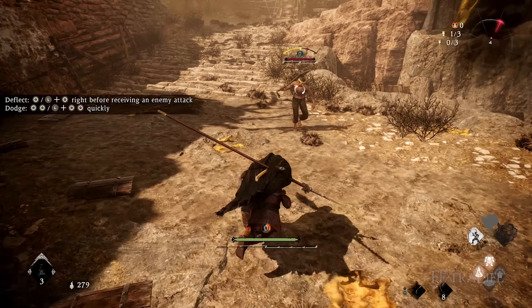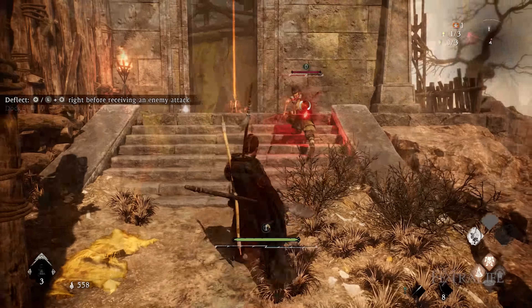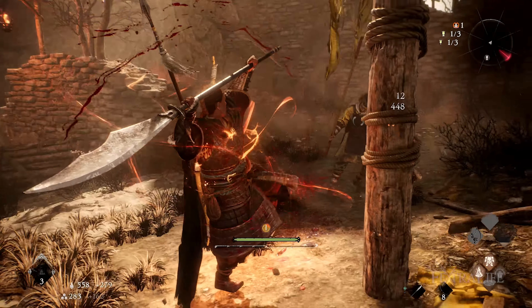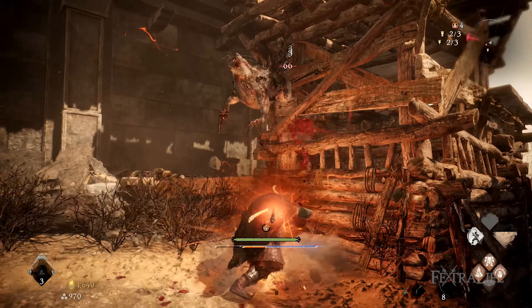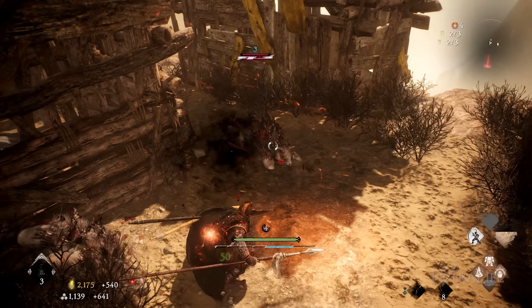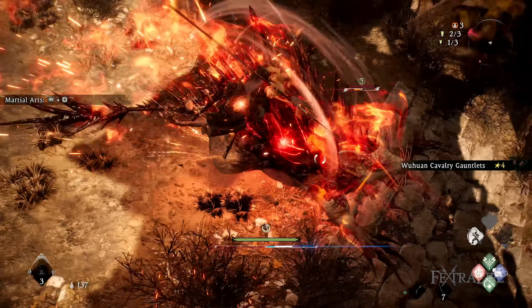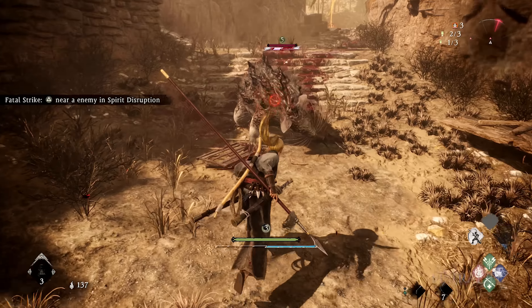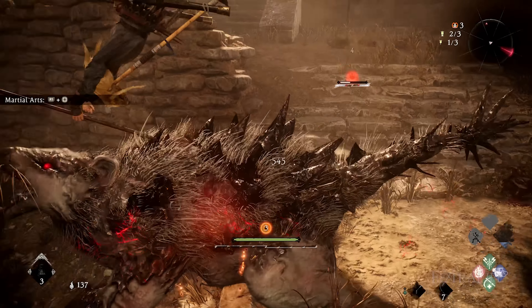Koei Tecmo has also adjusted the deflect move by giving you a little more time to perform it, which is great considering how effective it is in-game, and you'll have to master deflecting sooner or later. A pro tip from one of the developers: you can deflect enemies who attack you from behind as long as you time it correctly. However, you won't be able to block enemies attacking from the rear, so you'll want to deflect as often as you can, which also leaves the enemy in a vulnerable state. Learning how and when to use this move is one of the keys of Wo Long: Fallen Dynasty.